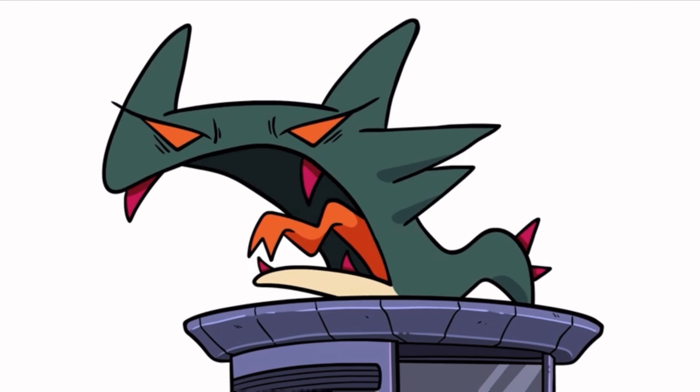Four is also based on an animal, just like Three — Three is a frog, and Four is a snake. He has orange eyes and a tongue, and he sounds pretty sneaky too. He's awesome and very overpowered.